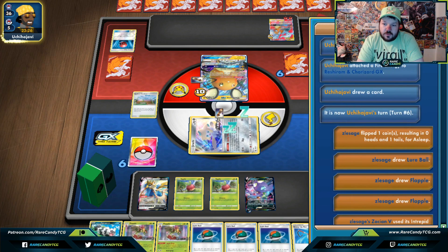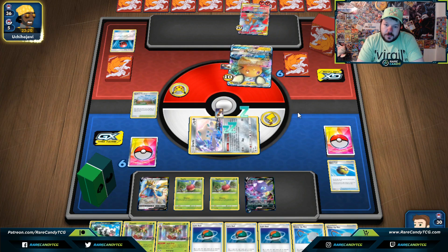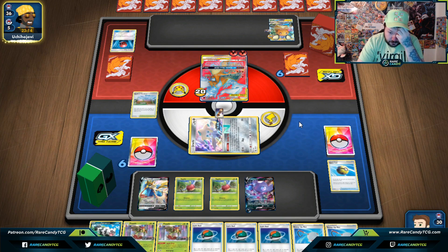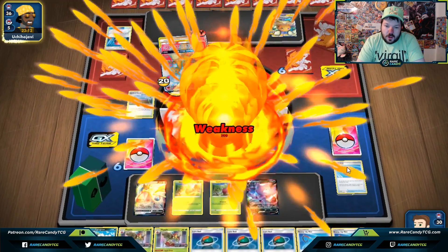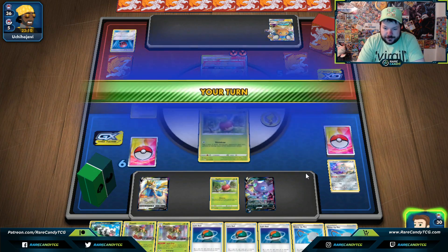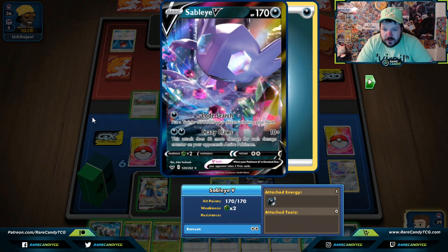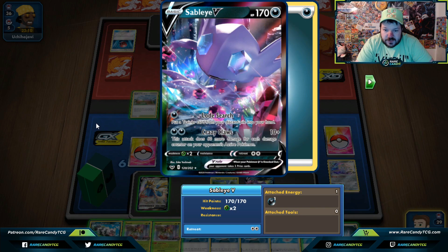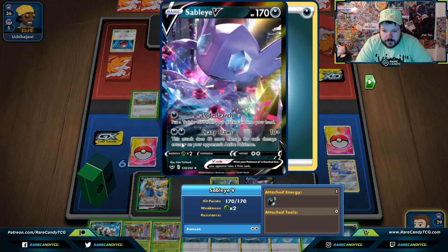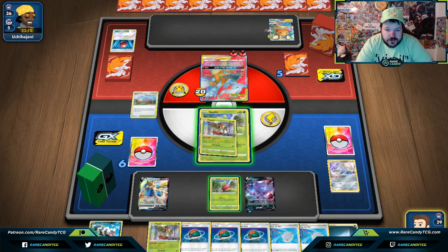Okay, they went through with Turfield. They're going for the knockout — that's certainly one way to deal with it. It's a no-brainer to send up the Applin. We draw an extra energy, and now it's the fun part: figuring out how much damage we can do to get the knockout with Crazy Claws. We do 60 more damage for each damage counter on the opponent's active Pokémon, so we're doing 120 plus 10 — that's 130, which puts them at one HP. We're literally a Flapple away.